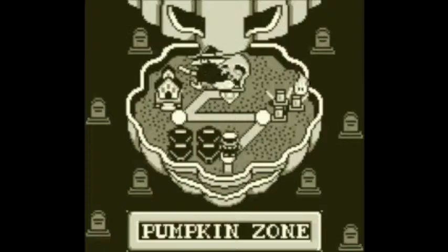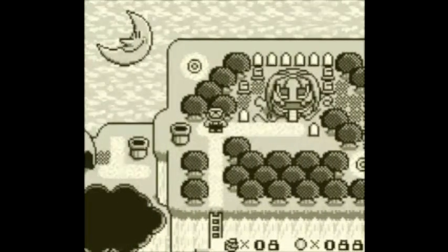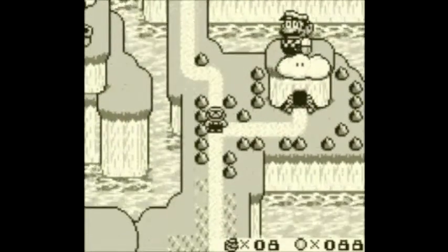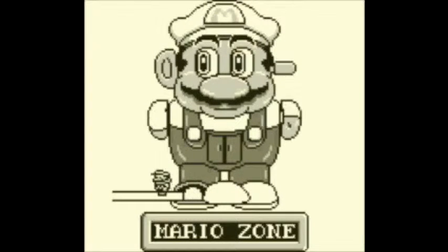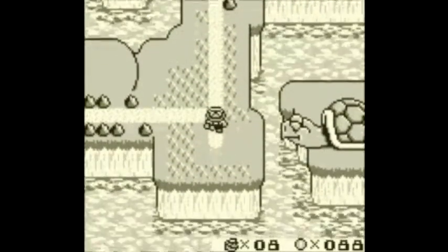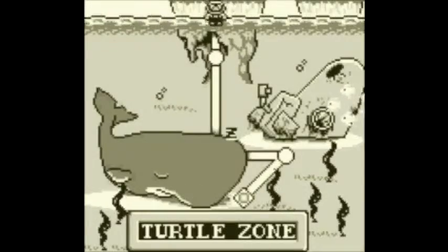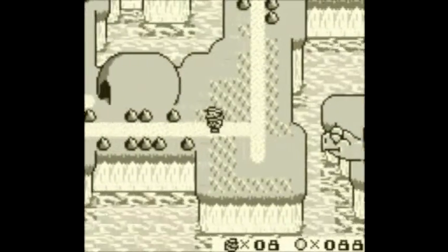This is Pumpkin Zone - basically Halloween World. Over there you can actually see Space Zone. The moon up there is Space Zone, but you can only get to it through the Hippo level. And this is probably the weirdest zone of the six - Mario Zone. A giant model of Mario that you go through. Yeah, not sure what Nintendo was smoking that day. And finally, getting swallowed by this turtle takes us to Turtle Zone, which has no turtles in it whatsoever. Well, maybe it has some Koopas, I don't know.